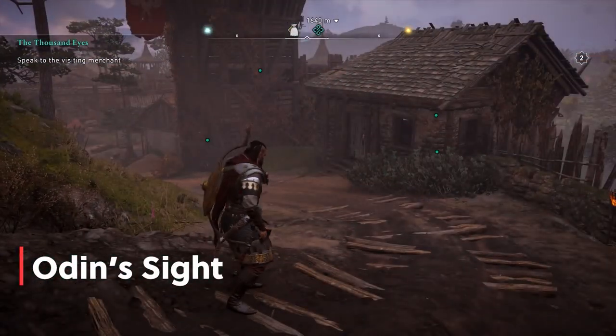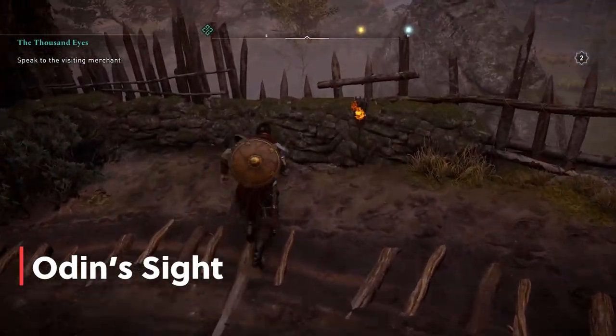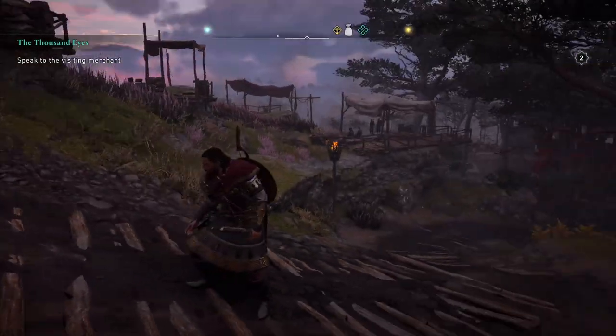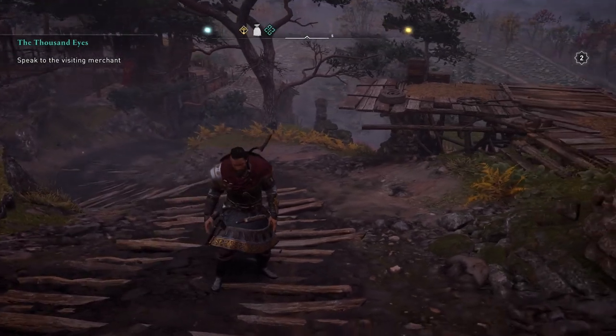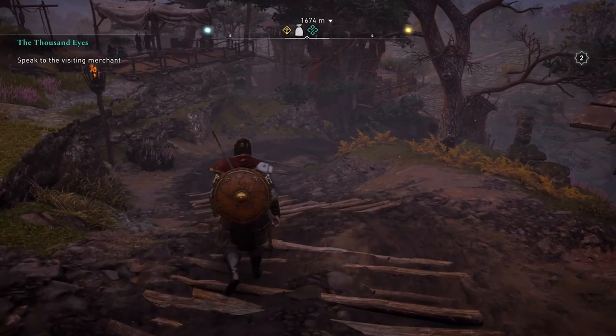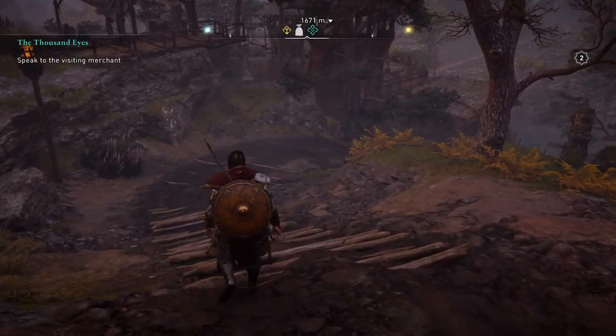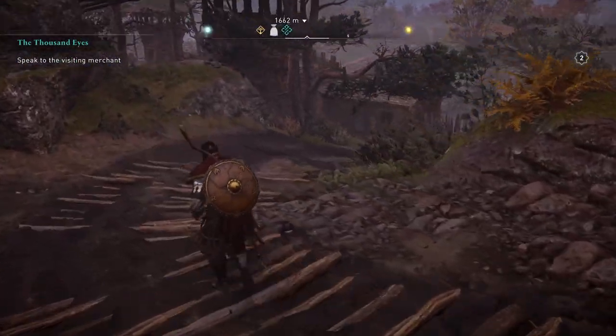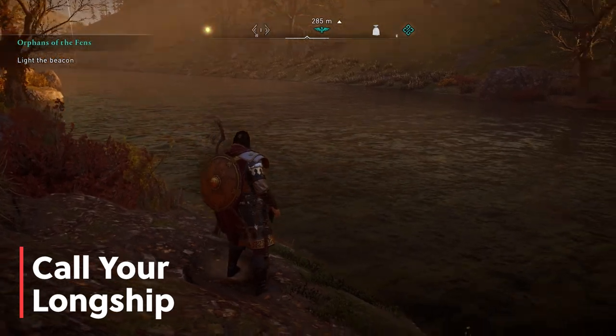Tip number nine is how to use Odin's Sight. Odin's Sight is Valhalla's form of eagle vision, which has been around for a long time. It can be activated by pressing R3 on your controller or pressing and holding V on your keyboard for PC. This shows enemies, objectives, mysteries, and also wealths.